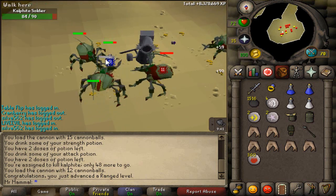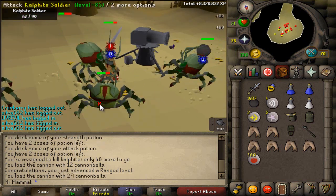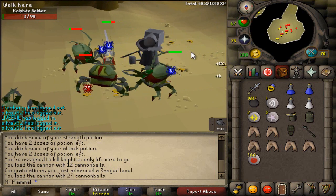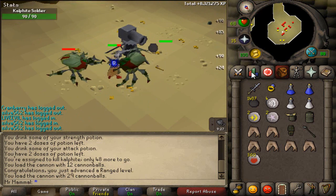Hello everyone, and welcome to 2007 progress video number 97. As you can see, we are currently doing a little Slayer, and we will be doing a bit of Slayer in this episode. We've been grinding out magic pretty hard the past couple of episodes, so I decided to take a break and do some Slayer for a while.